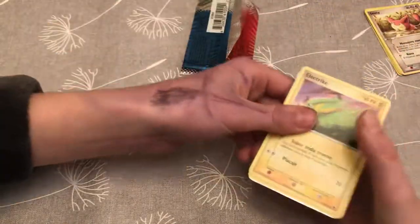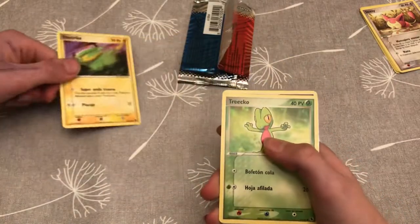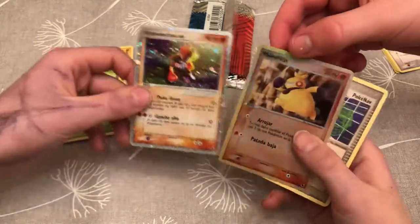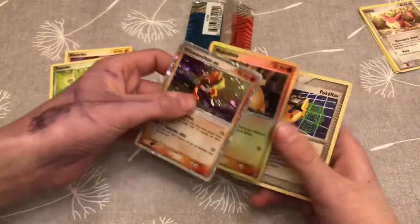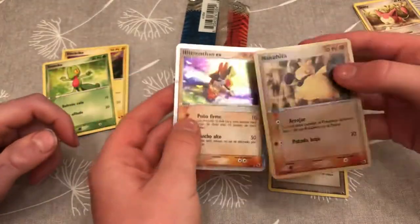Electrike. Electrike. Treecko. Reverse. Munchlax EX — let's go! Oh my word, what a great pack that was.